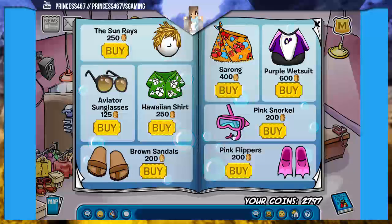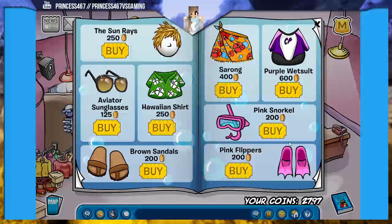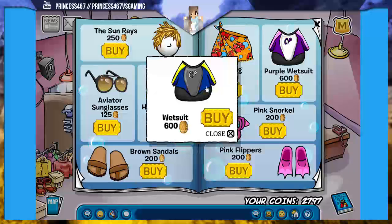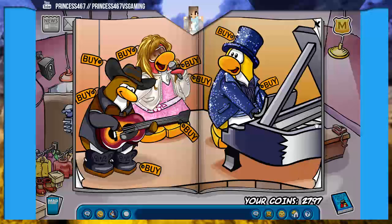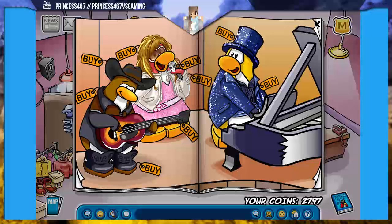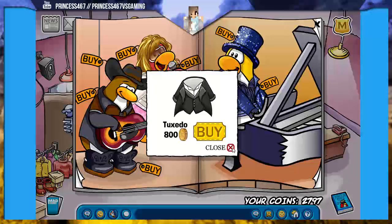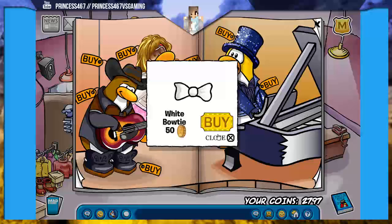In the pink snorkel, where you can breathe from, there are green flippers, and the pink flippers are also right there. The purple wetsuit, if you click on it, should also give you a normal wetsuit. In the piano on the third key, there are black dress shoes — that's also really cool. And in the microphone, there should be something, which is the tuxedo.